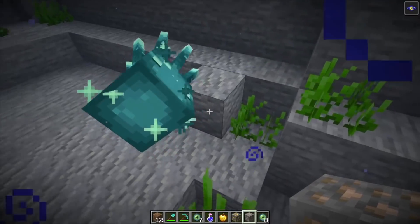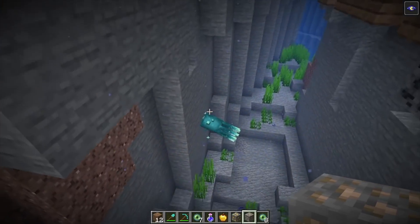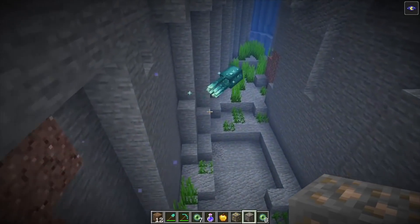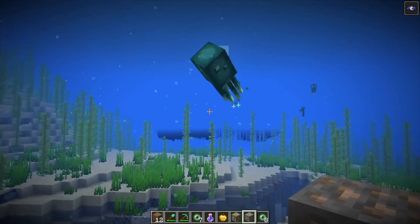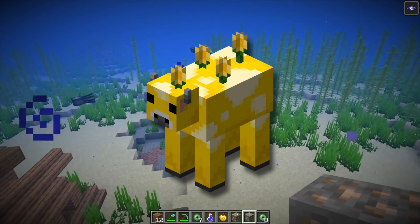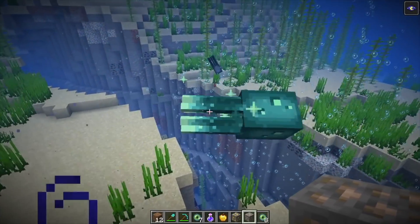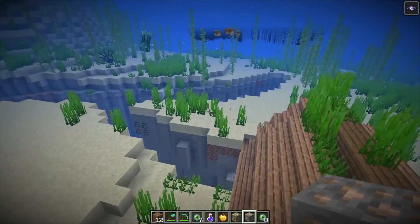Everything else about this update can be explored in existing chunks. This brand new glow squid is very exciting — as long as there is stone in a cave or under any water, you're going to be able to find a glow squid. Their stone-based spawning condition is kind of weird, but I can live with it. All three new mobs — glow squid, axolotls, goats — will be explorable in existing chunks.